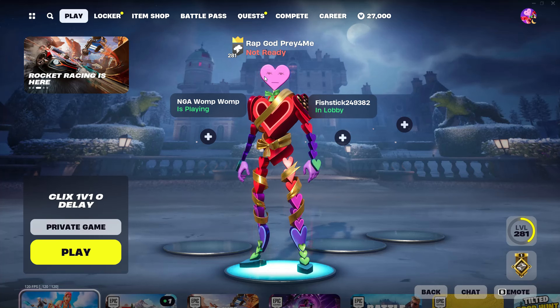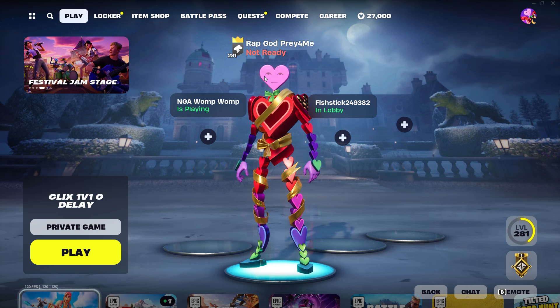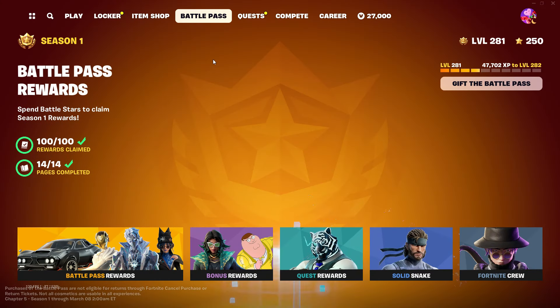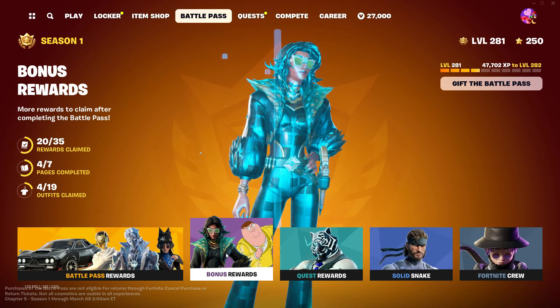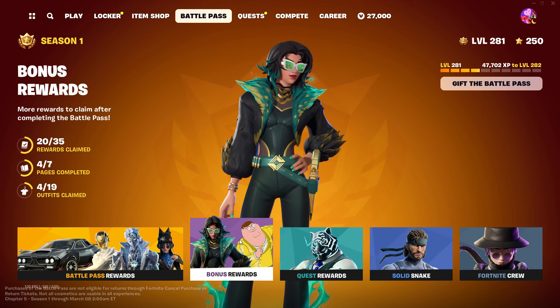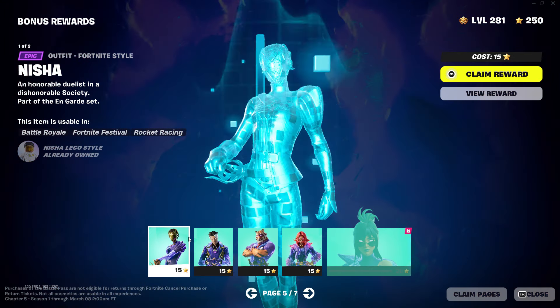Welcome back to another video. Today I'm doing a review on all of the super styles that Epic Games just added yesterday in their new update. If you don't know what super styles are, they're basically skin styles from the battle pass that you get after level 100, and here's what they all look like. I'm going to be purchasing them right now.